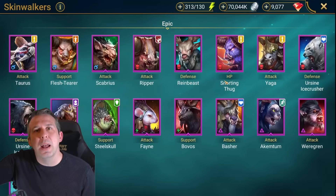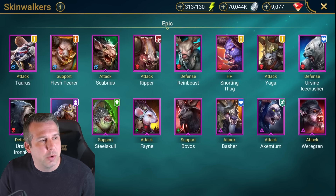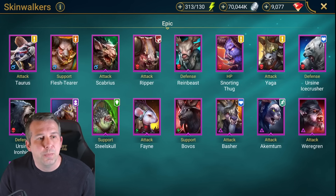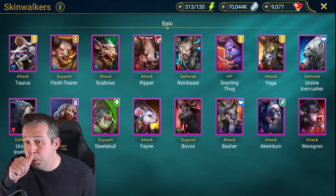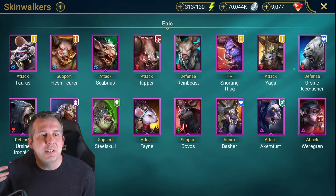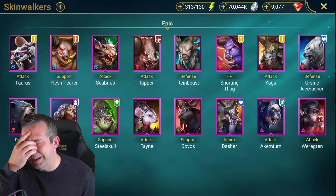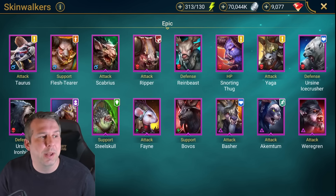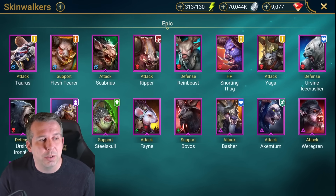Skinwalkers - if you're still with me, well done! Taurus: AOE poisoner, really good when paired with a poison explode champion like Xavier or Elenariel. I did a video recently where I put the new blessing change Lethal Dose on him and it does a lot of damage - you should watch that if you've got Taurus and want to do something fun.